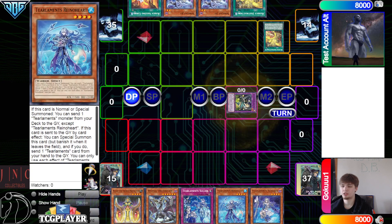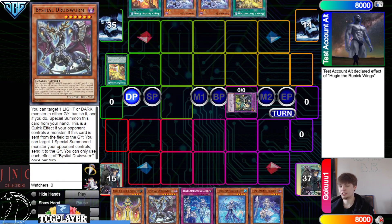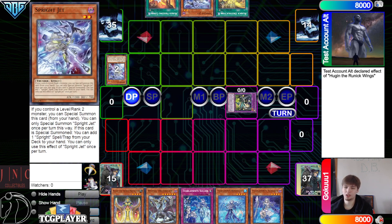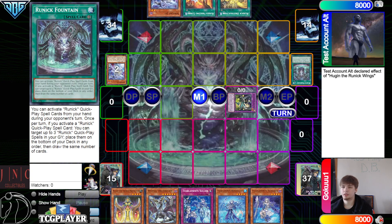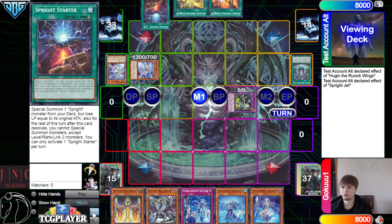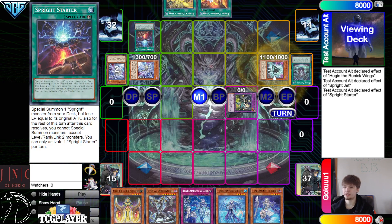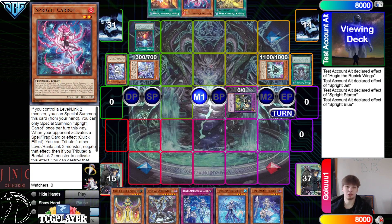So we have Runic Sprite going up against here. Summon out Hugen, Hugen Effect — the only Hand Trap is Druid Storm, which isn't going to do a lot. Hugen, discard Jet, go search out Fountain. Then we're going to go Main Phase, activate Fountain, Special Summon Jet, Jet Effect to go search — Jet's going to search out Starter. Activate Starter, bring out Blue, Blue Effect, go search Kara.